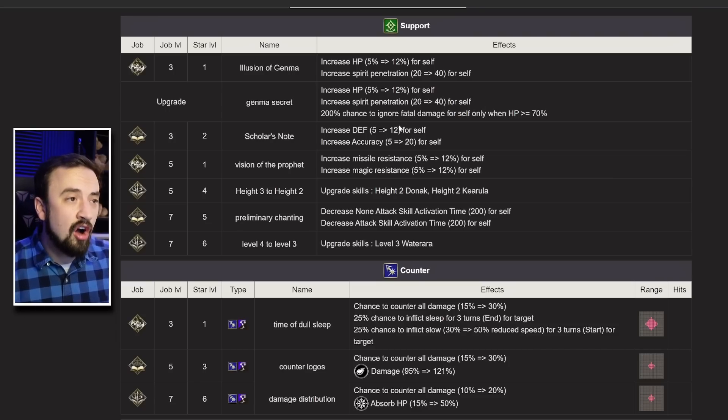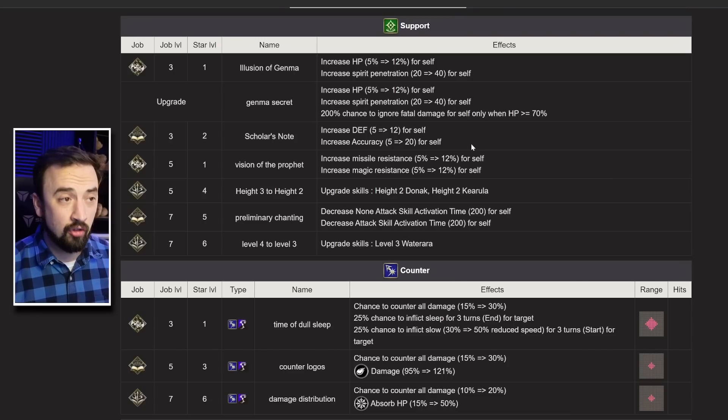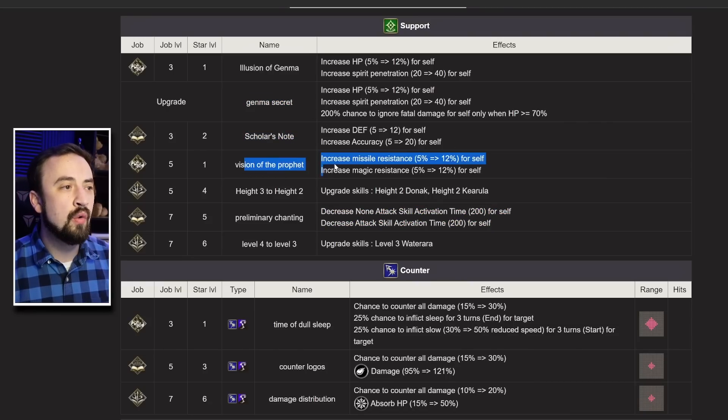Then you have some options. Scholar's Note is particularly important if you're trying to fight Fire, because Fire is going to be Evasion for a really long time — Pissarro is already out here, and Yuffie is coming as his best friend pretty soon. Being able to buff her accuracy is useful, and 12 defense makes her harder to kill. She also has Missile and Magic Resist passive — easy to get those high if you run Vision of the Prophet. Mostly you're going to run the first support ability and then either Scholar's Note or Vision of the Prophet.